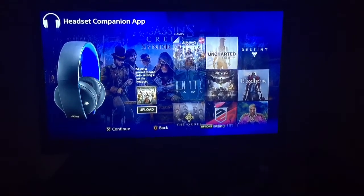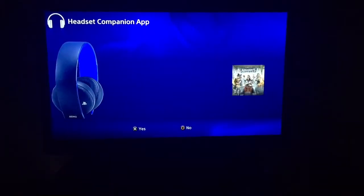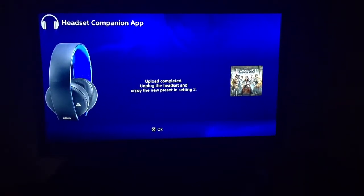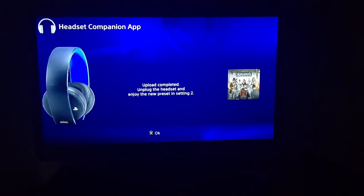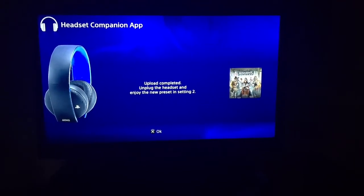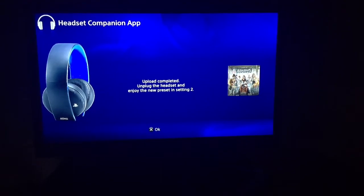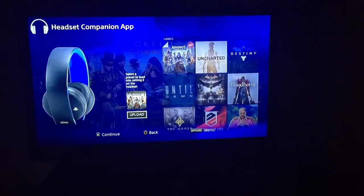Since I'm about to play Assassin's Creed Syndicate I'm going to hit that, then scroll down to upload. It asks 'do you want to update the headset now?' — click yes. Upload completed, unplug the headset and enjoy the new preset in setting two.